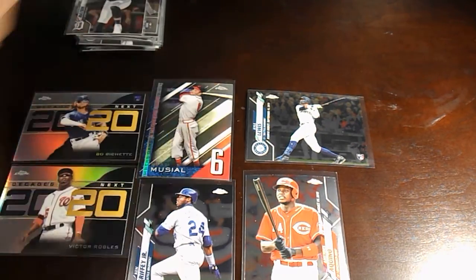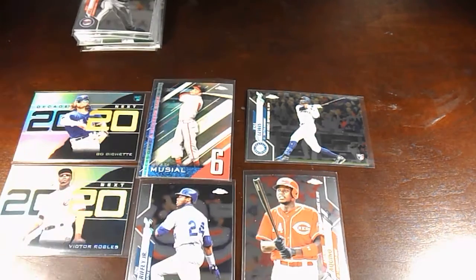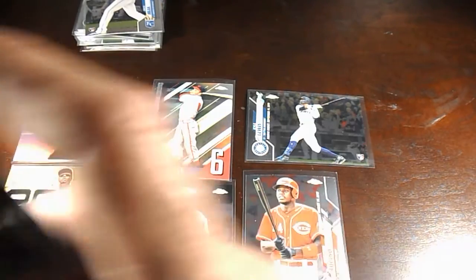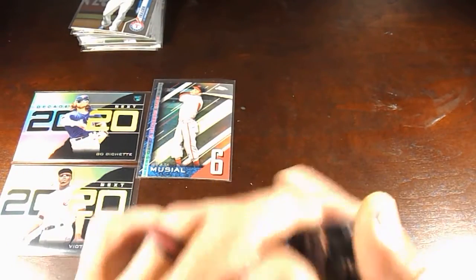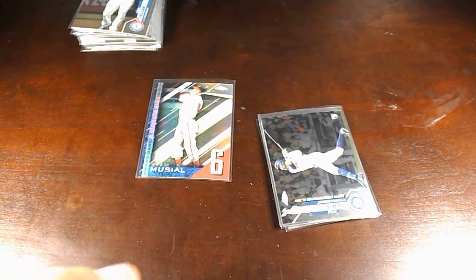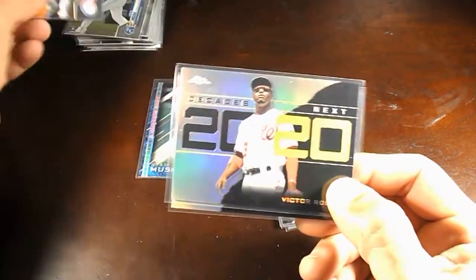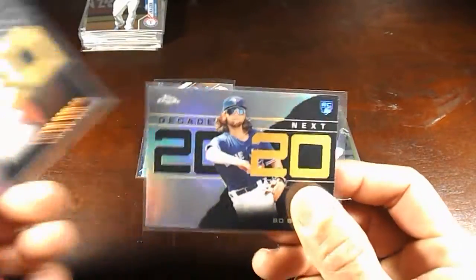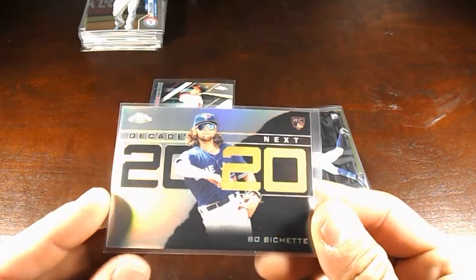Did get a nice little Bo Bichette, Kyle Lewis, Aristides Aquino. The Bo Bichette is a base card, but you know, little insert action — those are always sweet. They're not as valuable as the base, which is funny, because back when I was first collecting, inserts were it. You didn't get autographs, you didn't get numbered cards — if you opened up a pack and got something like this, you were lucky. These were like one in 500 packs. And especially to get a good name like Bo Bichette — that's pretty sweet. But now they're kind of like a dime a dozen.